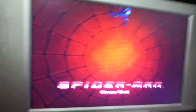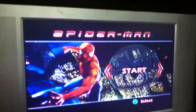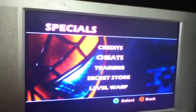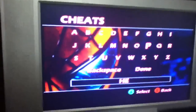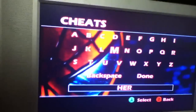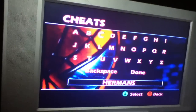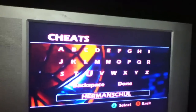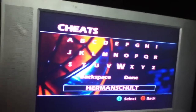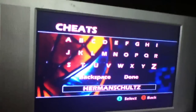That's what you're going to do. You're going to go to Special Cheats and you are going to enter the cheat: Herman Schultz. Exactly like that. I'll have it in the description for you.